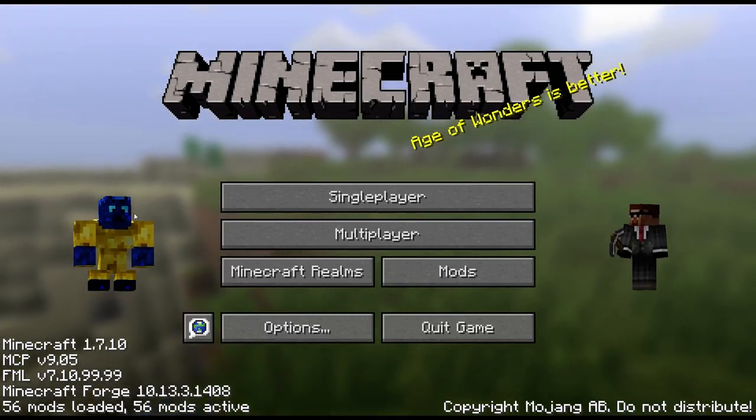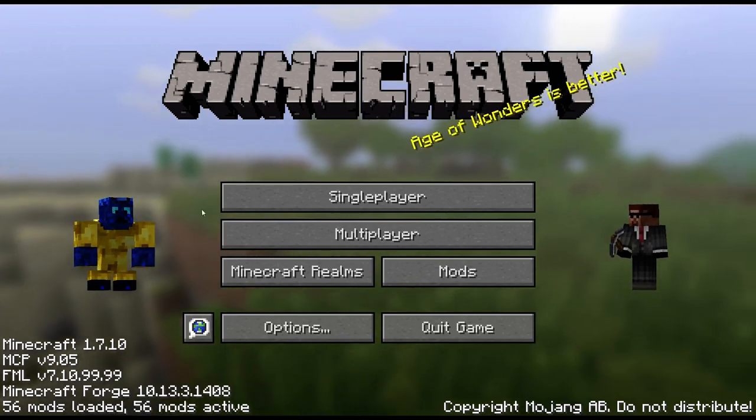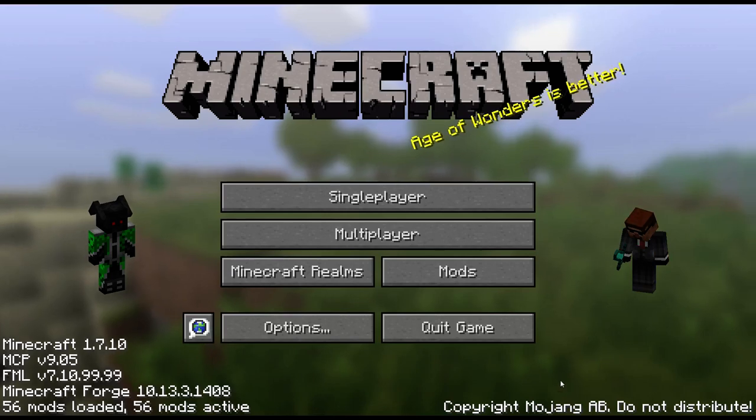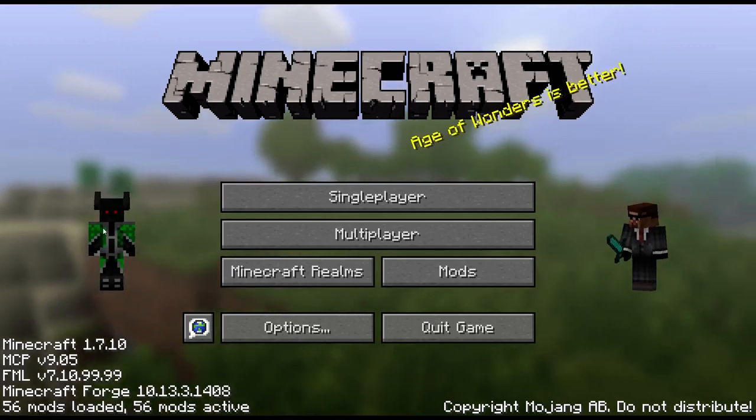We got some crazy dude over here. So this start screen — every time you start it up, or if you go into one of these and then hit cancel, it puts up a different random mob. That's pretty cool.